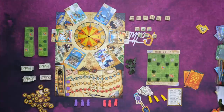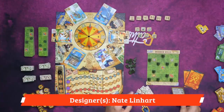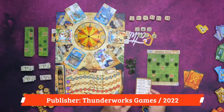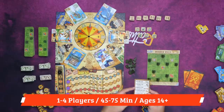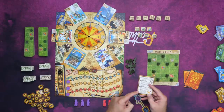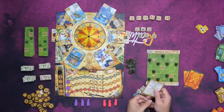Let's go ahead and take a look at how this works. The game's going to be played over five months, tracked right here, and each of those months is going to have five different steps: beginning with the income step, followed by the actions step, bonuses from these tracks right here, the advertising step where you can buy victory points, and then a cleanup step to ready it for the next month.